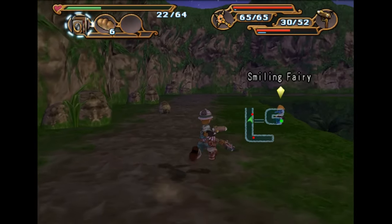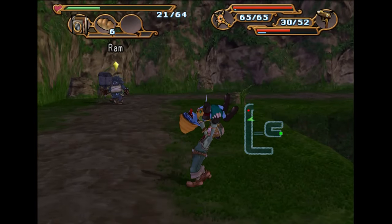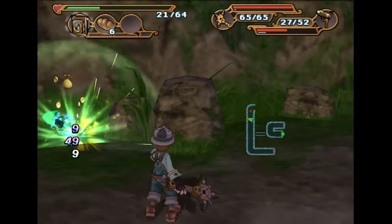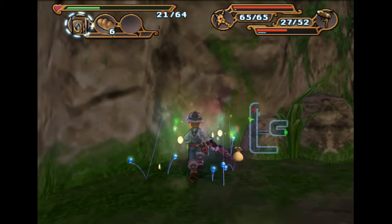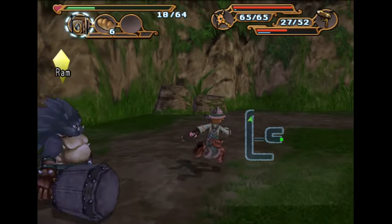Now we need to go find a ram, like the one right here. Just get close to him and wait for him to run at you. And that's it.